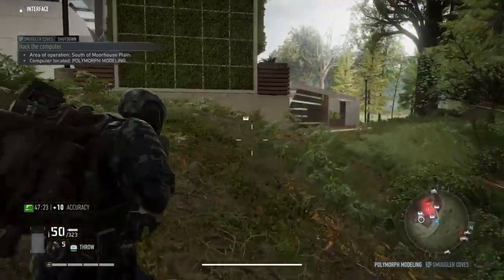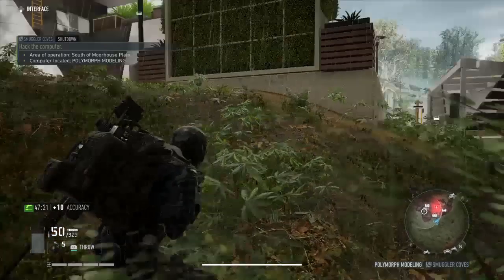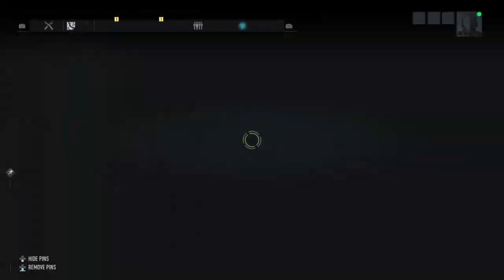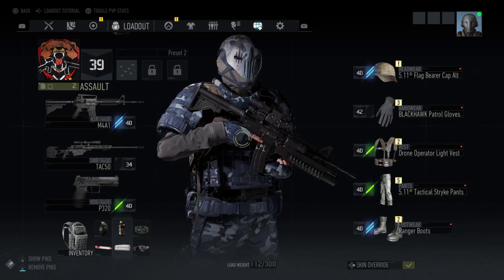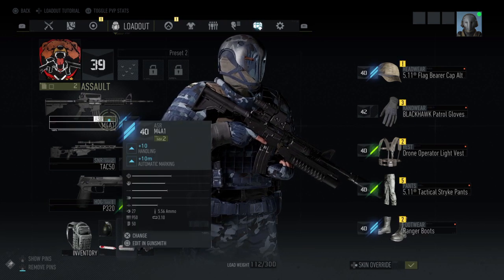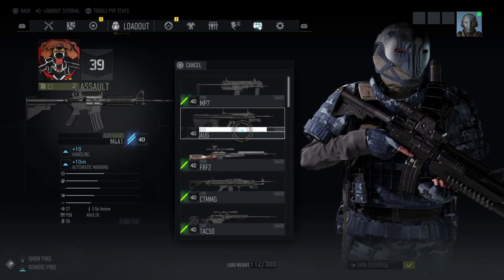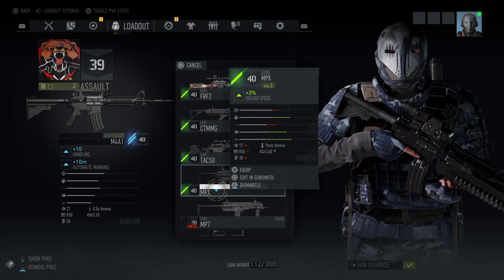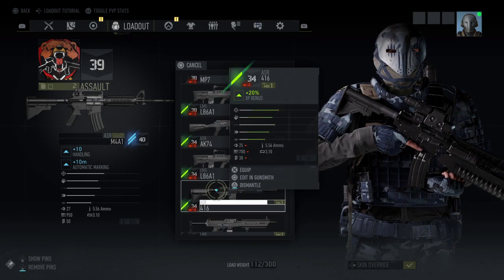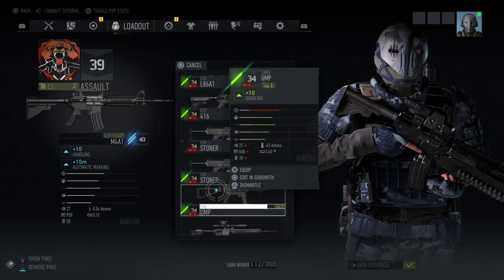We've seen what the M4 can do - this thing just shreds. Let's trade to a different weapon to take this base here. This base doesn't look too bad, looks like a few guys. We're only on normal difficulty so let's run in here. Let's pick a rifle I've definitely put some work into - I'm not going to just pick any rifle.